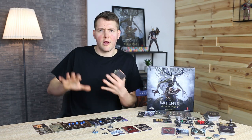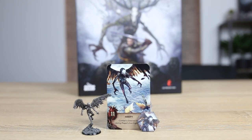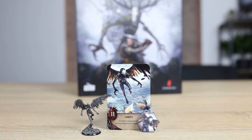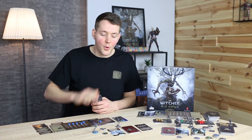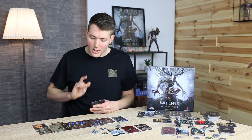Some cards will slow the enemy down, allowing me to draw more cards and be more prepared for future turns, while stronger attacks will slow me down so I draw fewer cards and may be less prepared. Here the harpy is using its Flight ability, which lowers my combat to zero during my first turn, so I don't draw any cards from my deck right now.